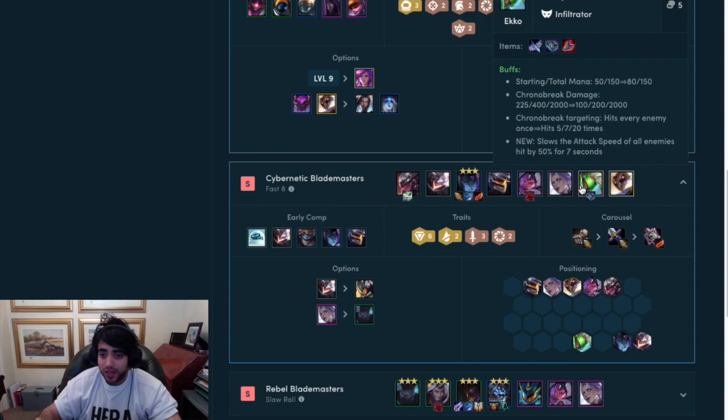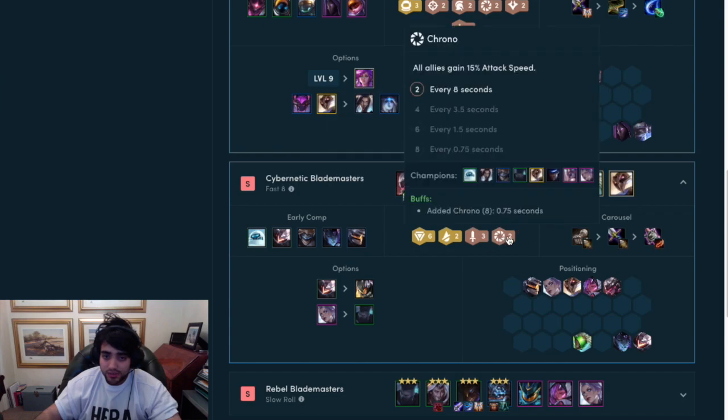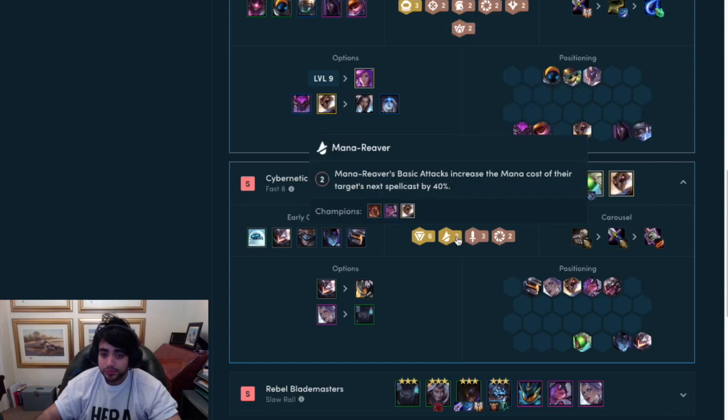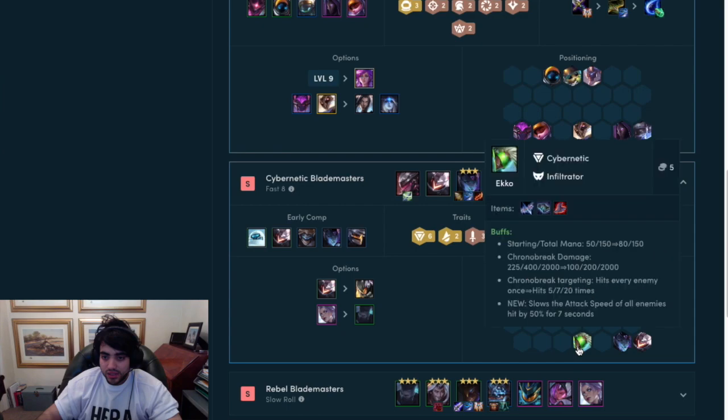Echo hits every enemy once, hitting everybody 5 to 20 times. When you calculate that for a 2-star, it hits every enemy 7 times — it's a crazy buff. This comp relies on the Vayne carry getting 3-star. It's a fast 8 comp because you need to get people leveled up, but if you can get your Vayne 3-star, this comp is devastating. You have the Cybernetic buff, the Blademaster, the Cryo, and the Mana Reaver. It mainly works through Echo one-shotting people with the Spellbinder.